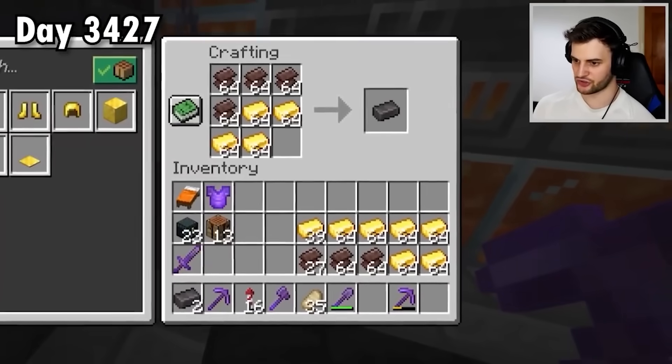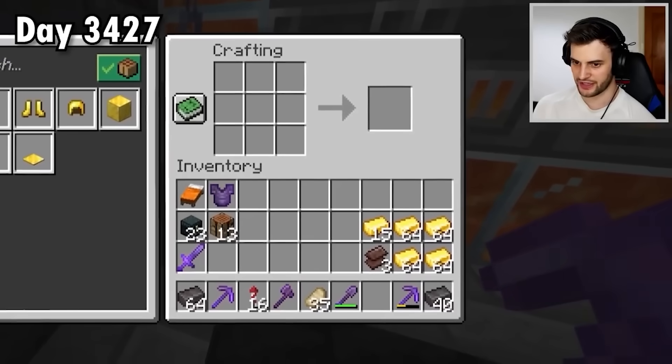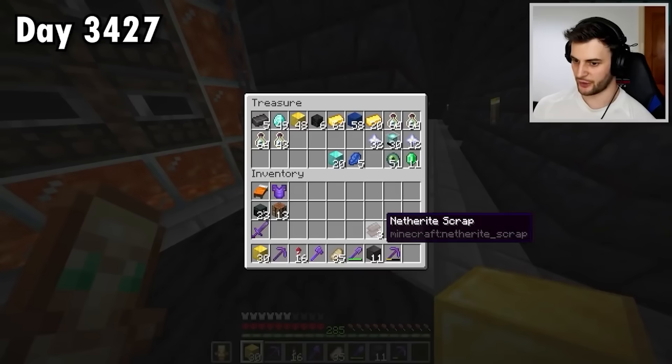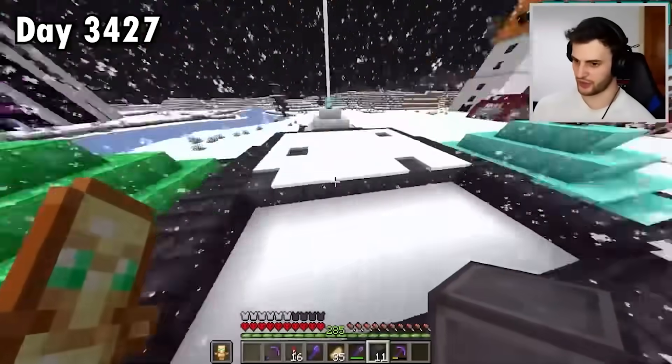Now the grand reveal — how many ingots do we get? We got over 100 ingots and we got 11 blocks of netherite. That's one more than I was intending to get, which doesn't sound like much. But that's an extra 36 ancient debris worth, so it is quite a lot.